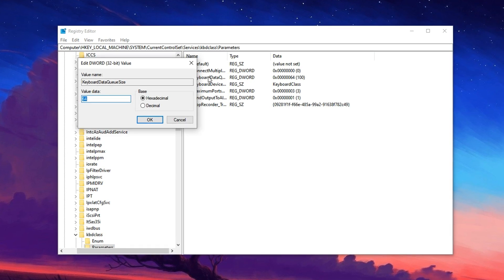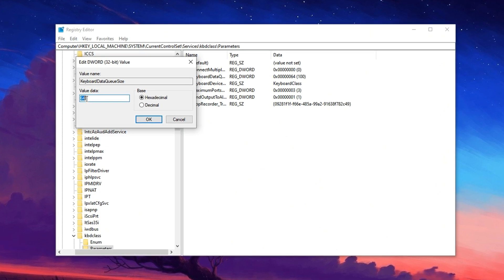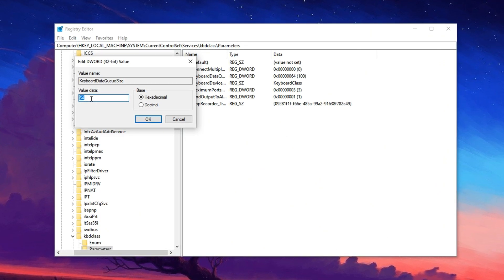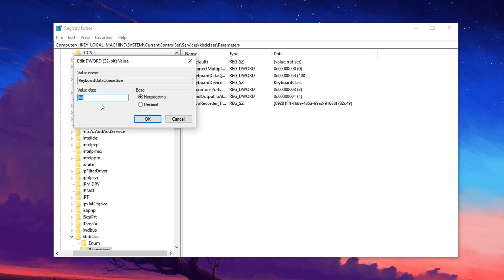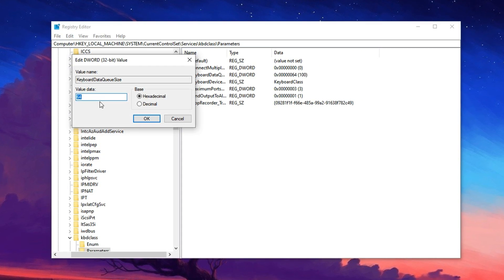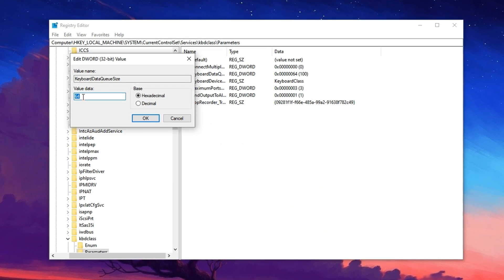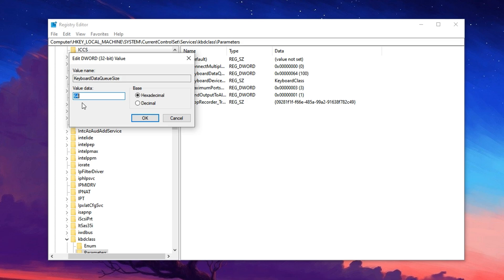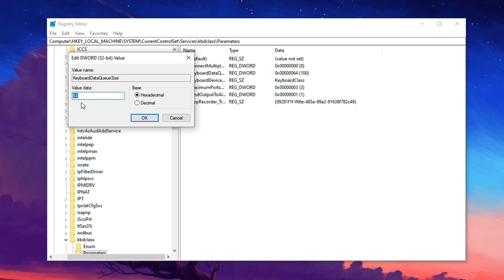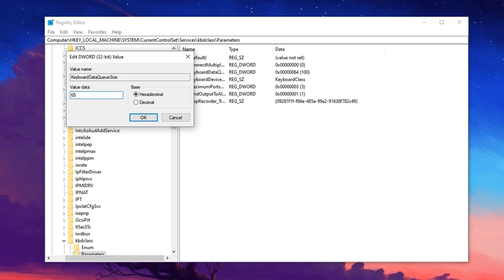Inside, locate the key called Keyboard Data Queue Size and double-click on it. By default, this value is usually set to 100 in hexadecimal, which means Windows queues up to 100 keystrokes before processing them. While that's okay for normal use, in fast-paced games like Fortnite it can add unwanted input delay. To reduce that delay, lower the number. A good starting point is 65, which makes keystrokes register faster and more directly.